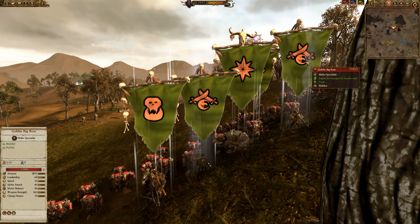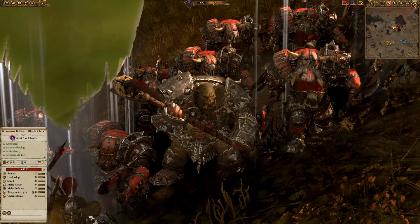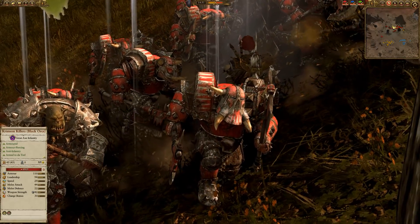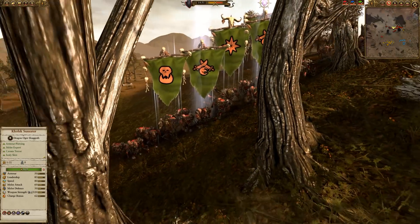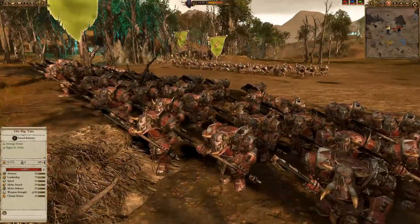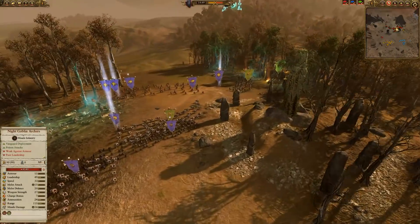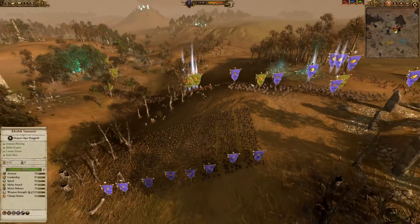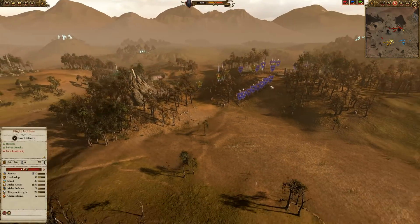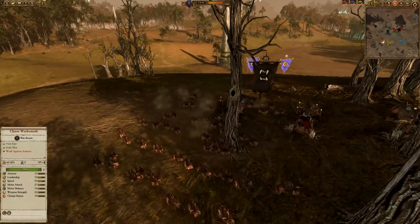The Greenskin player has Grimgor, two Goblin Big Bosses, and an Orc Shaman - so eight characters overall for us to deal with compared to our two. That's going to be tough. The Greenskin army has Crimson Killers - very cool looking and very dangerous with high damage output - then mostly Black Orcs, plus two units of Big Guns for anti-large at either end of his line. A pretty good combination, and I think the two enemy armies complement each other quite well.